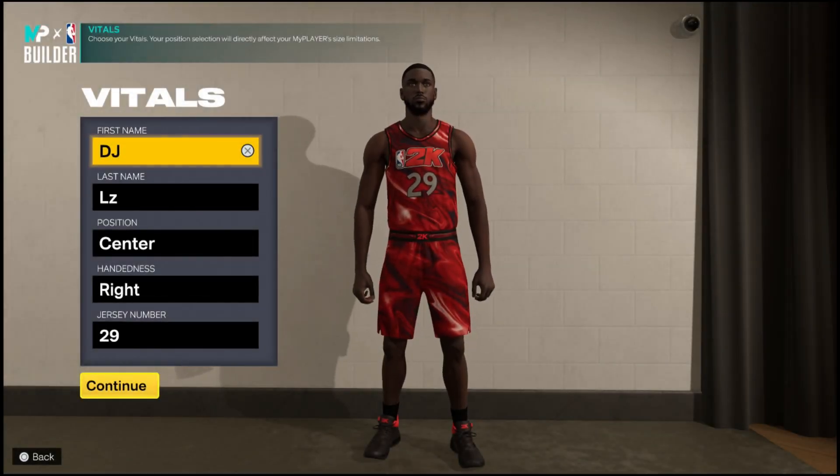Yo YouTube, what's going on? It's D-Boy Classics and welcome back to another build video. As you can tell by the title, this build is a lob threat at the center position. For those that don't know what a lob threat is, it's pretty much a very versatile center build that can do everything on the court — dunk, pass, shoot, and play a decent amount of defense.